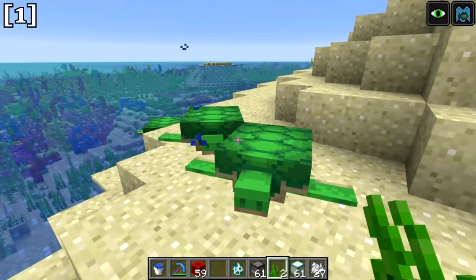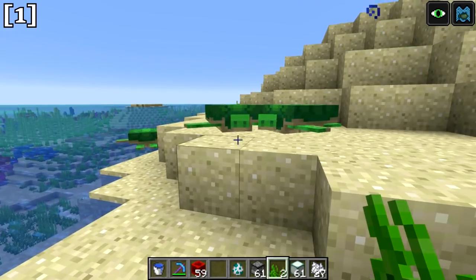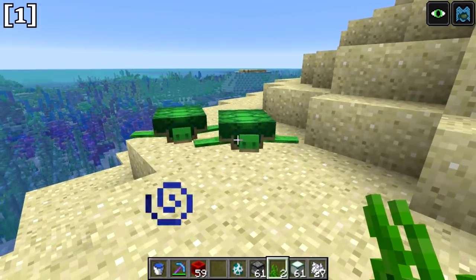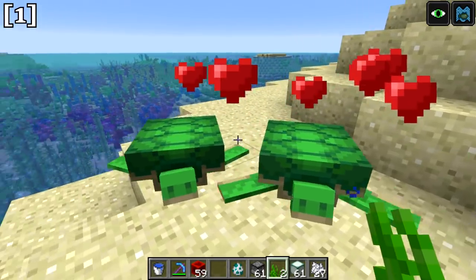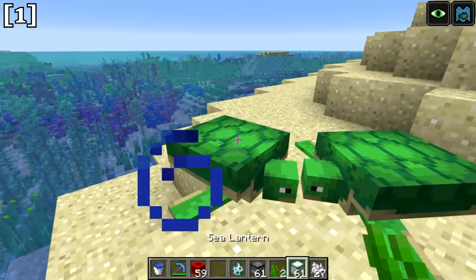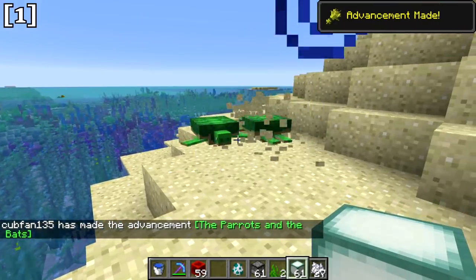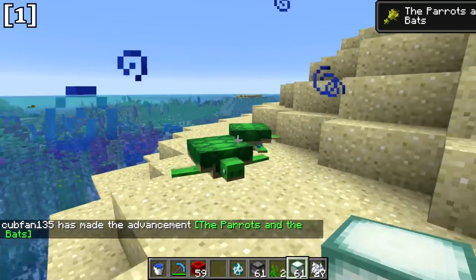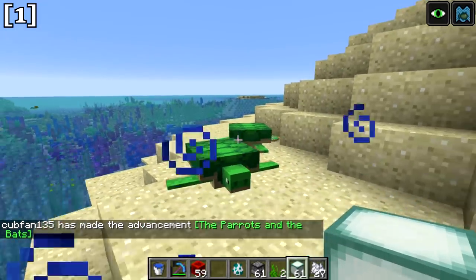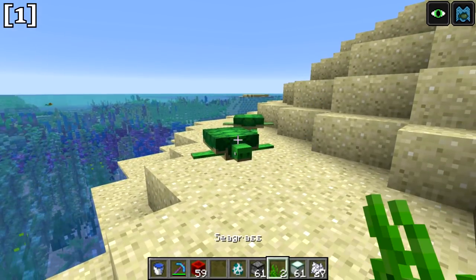Seagrass currently has one use: to breed turtles. If you move around holding seagrass, turtles will follow you because they want to eat it. Feed one piece to each turtle and they will breed. After breeding, the turtle will start digging into the sand to lay some eggs.